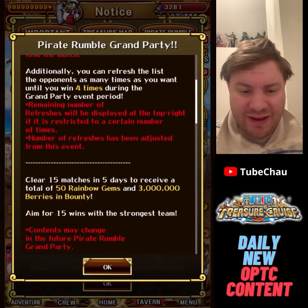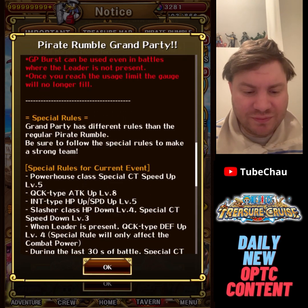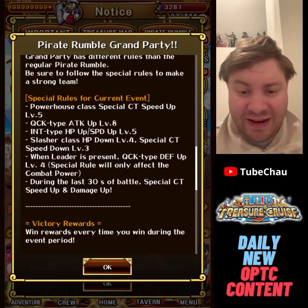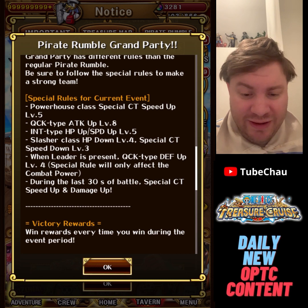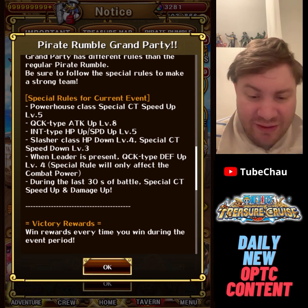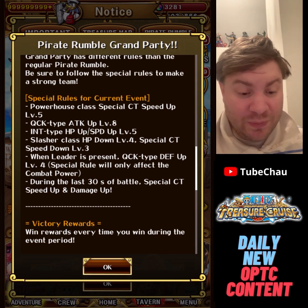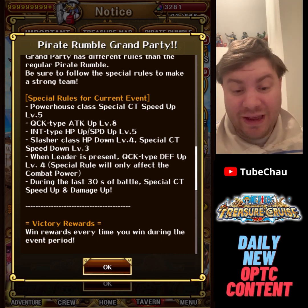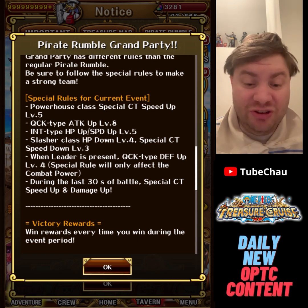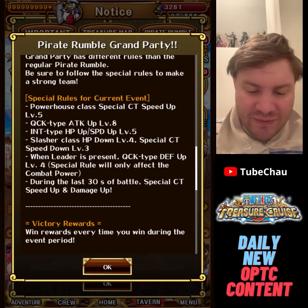Grand party is back, and it's going to start on a Monday this time to make room for Blitz — October 29th. Powerhouse is getting Special CT Speed Up level 5, Quick Attack Up level 8, and INT HP Speed Up level 5. Slashers are nerfed with HP Down level 4 and CT Speed Down level 3, plus Quick Death Up when leader is present. For the first time in a while they don't really nerf PSY or Free Spirit, so there are definitely options — I'll probably be using Gear 5 since I don't have anything else.